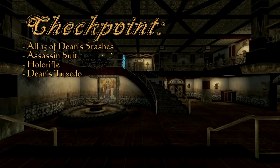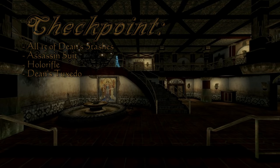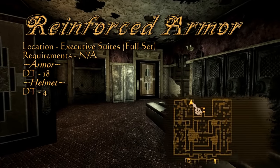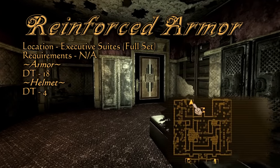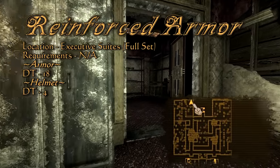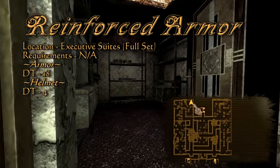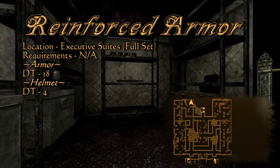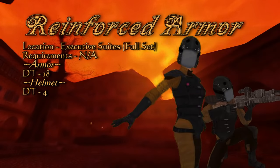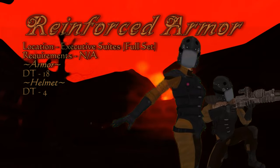Get through the casino, kitchen, and theater segments of the main quest, and you will end up in the Sierra Madre executive suites. This is a set that's more rare than unique — I am speaking of the Sierra Madre reinforced armor. You will find a full set in the suites when you break your way into the guard's storage. The Sierra Madre reinforced armor has the highest damage threshold for light armor in Fallout New Vegas and the rest of the DLCs. Even if it's not unique, it is certainly worth taking back to the Mojave.